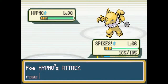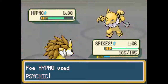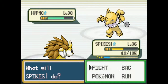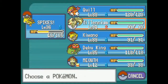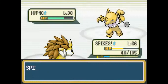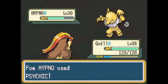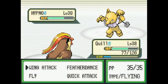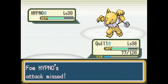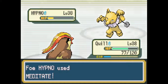Strangely enough, Hypno gets Meditate to boost its attack, yet it's a psychic-type so it would more focus on special attacks anyway — it doesn't make very much of it. How are we gonna play this? I say we send in our graceful Pidgeot. This gym has some strong Pokemon in it, so beware. Like this Hypno — it's level 38. My highest Pokemon is 38, but I have confidence that we can take down the gym leader. All we need is a little bit of strategy.